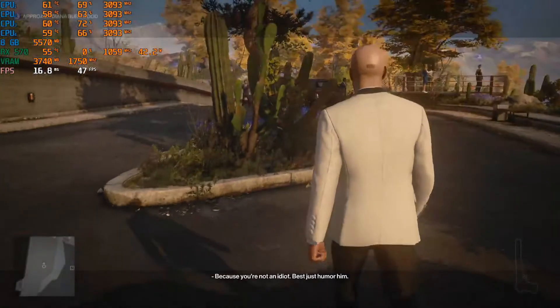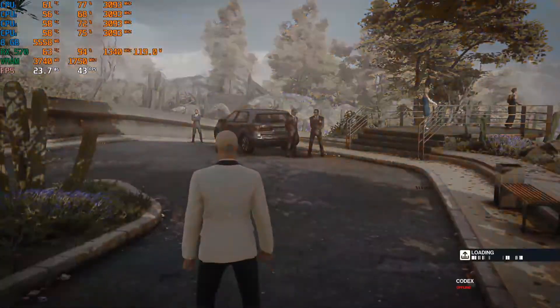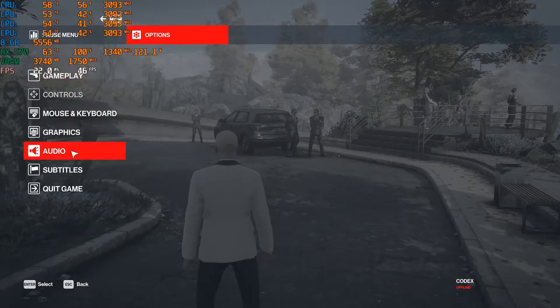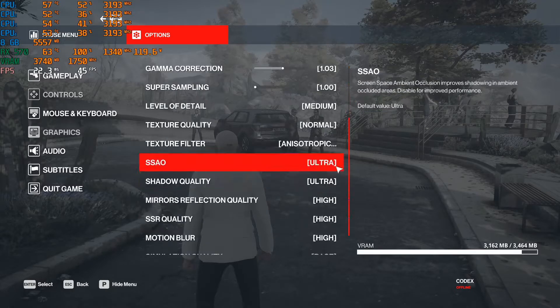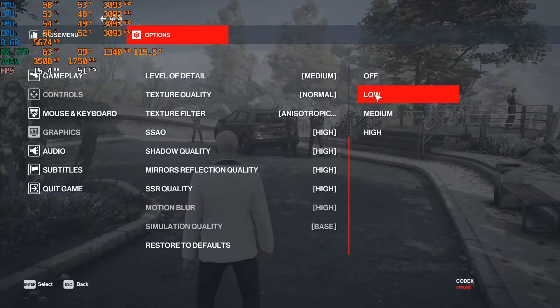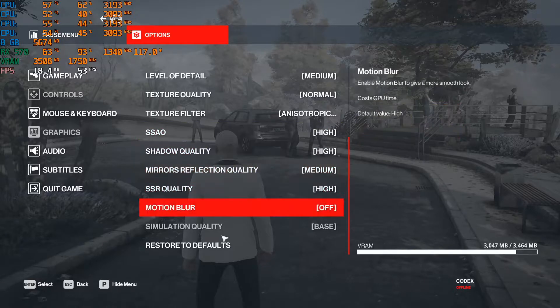Let's try this time with high settings and level of detail at medium. Going into graphic settings — texture set to high, motion blur turned off this time, and level of detail set to medium.